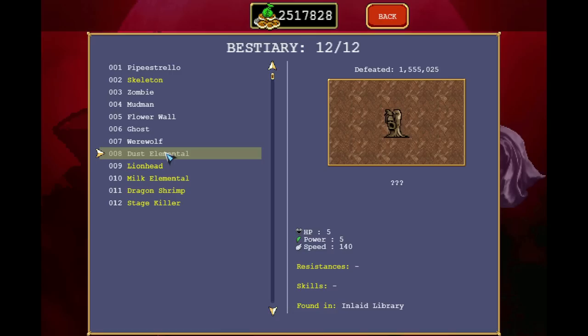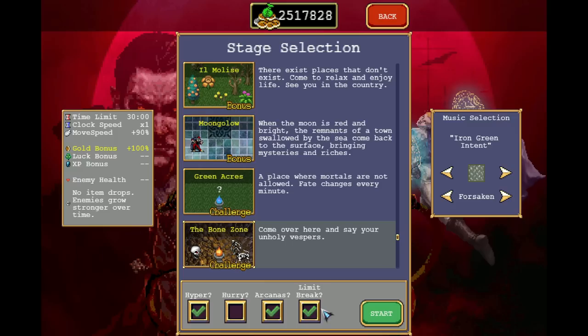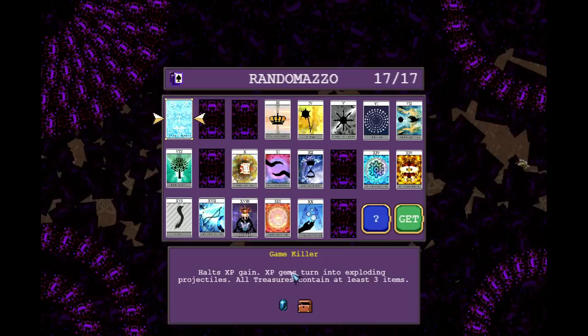The milk elemental is needed, the lion head is needed. Dust elemental — I don't think so. The skeletons are needed to unlock Mortatio. I think I got the 5k there.